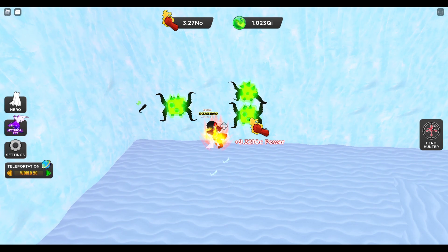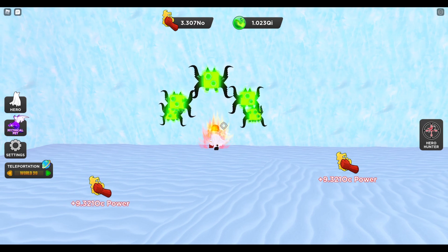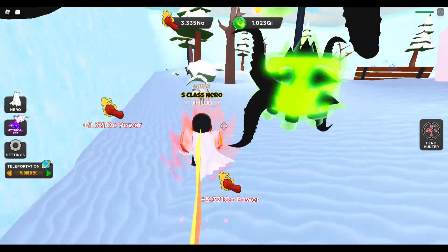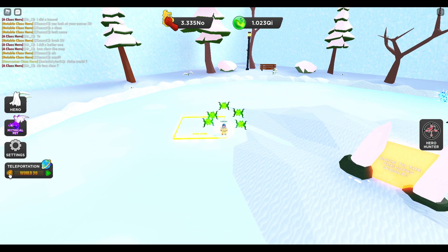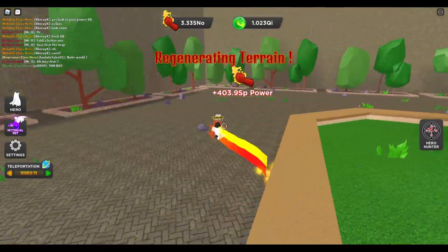Right now at this world I literally can't do any damage to the wall no matter how hard I'm punching it — just doing no damage. So therefore I can't get any orbs. What I recommend doing first is going ahead and going to your second best world, because as you can see at this world I can do crazy amounts of damage.